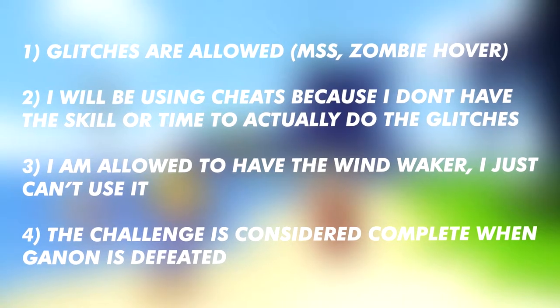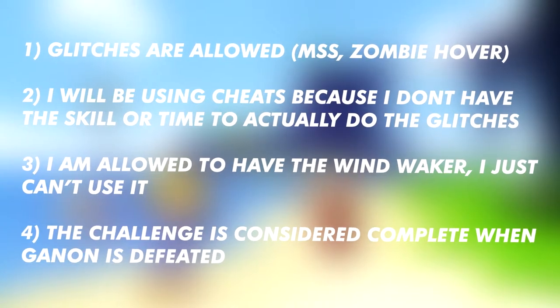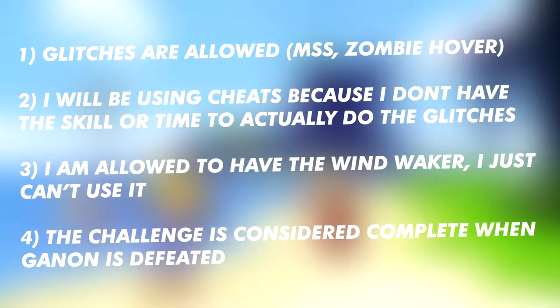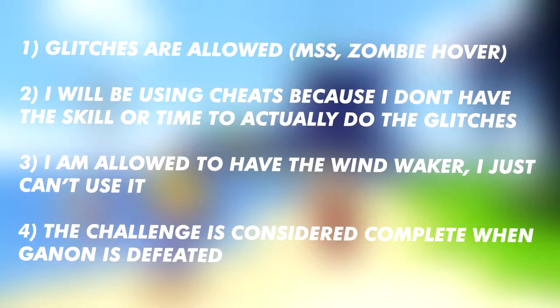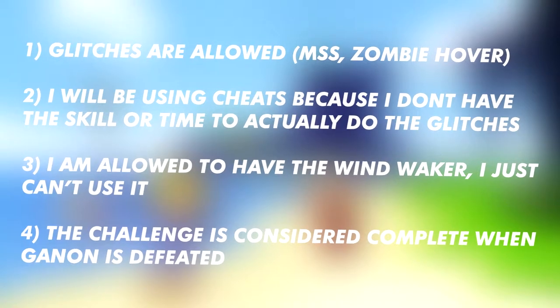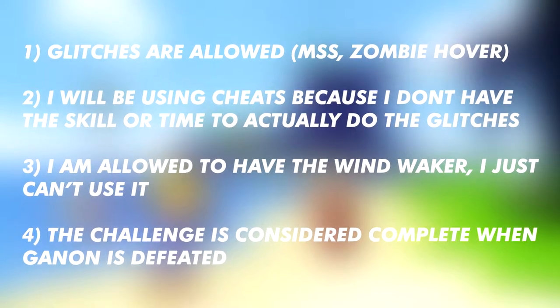There are some rules to this run. One: glitches are allowed, such as Manual Super Swim and Zombie Hover. Two: I will be using cheats such as Infinite Swim to simulate Manual Super Swim because I don't have the skill or time to complete these glitches. Three: I'm allowed to have the Wind Waker, I just can't use it — there's no way of getting around getting it. And four: the challenge is considered complete when Ganon is defeated at the end of the game.